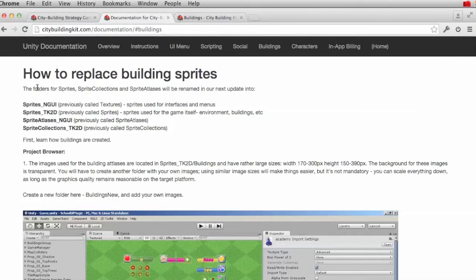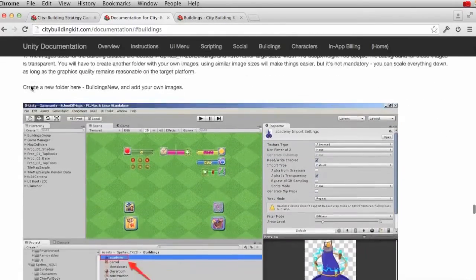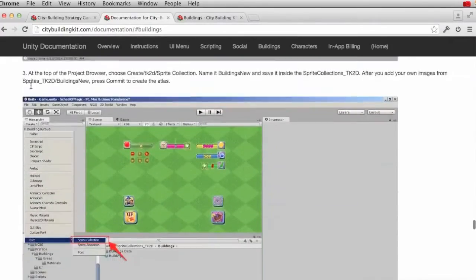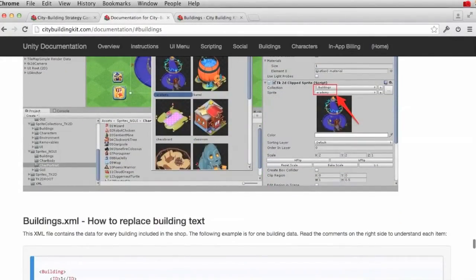In addition, you can add and replace your own buildings by following our online documentation, which details exactly what you need to do to replace all the building types. Everything is included in the kit for making your own city building simulator.